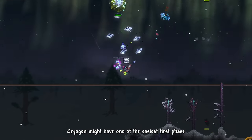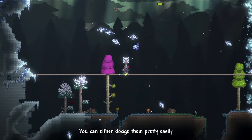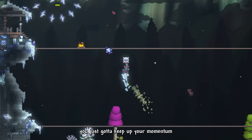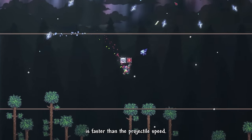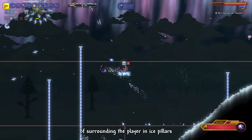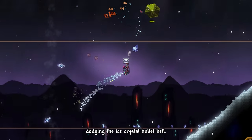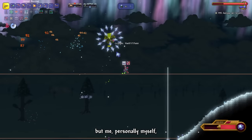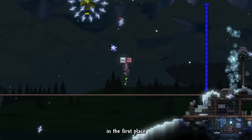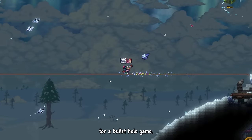Cryogen might have one of the easiest first phases out of all the Infernum bosses. Most of the attacks are projectile spam — you can either dodge them pretty easily or just tank most of them. For the most part, you just gotta keep up your momentum so your movement speed is faster than the projectile speed. It's still a cool boss — I like the idea of surrounding the player in ice pillars, limiting their freedom of movement. But I think the ice pillars are a bit too short, and I was never really a big fan of the bullet hell concept.